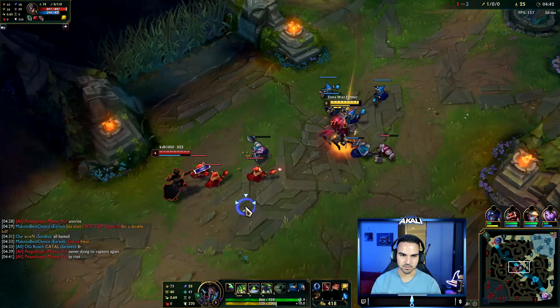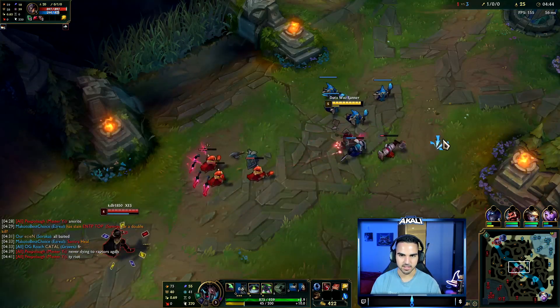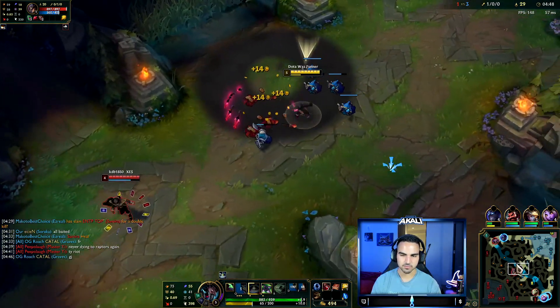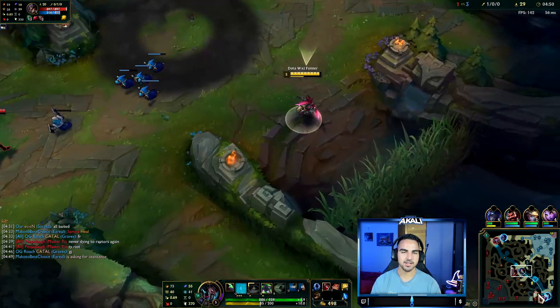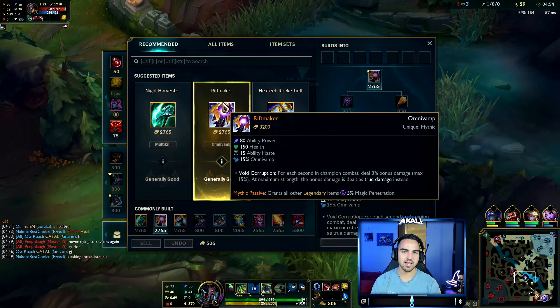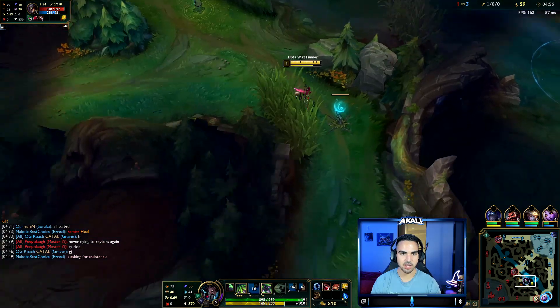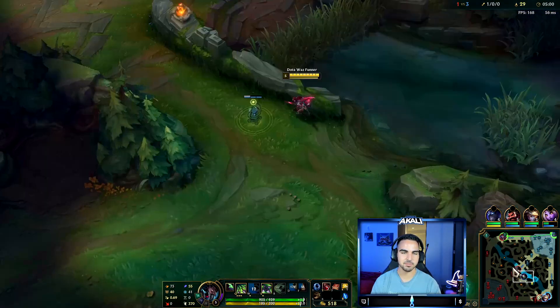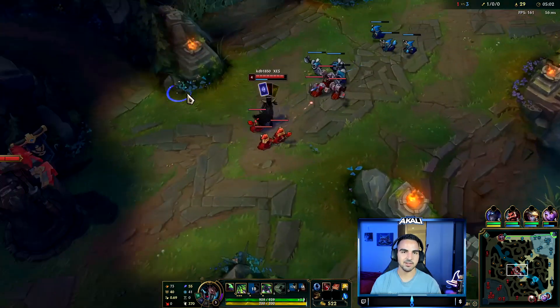I just ran into that, but it's fine. Obviously you want to get as fed as possible. With Conqueror and just Riftmaker — which is the new Gunblade — it gives you AP, health, and Omnivamp. It doesn't have that unique active that gives you burst, but it is going to give you that healing that Akali wants.